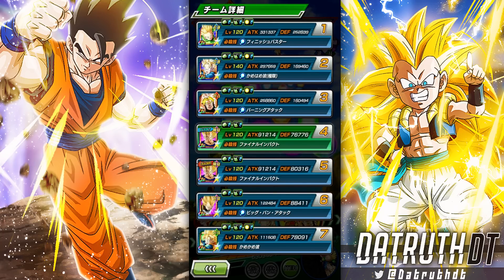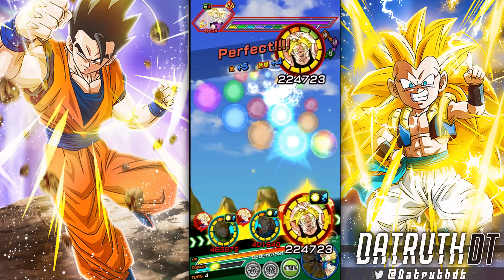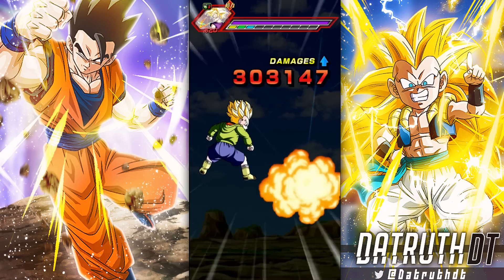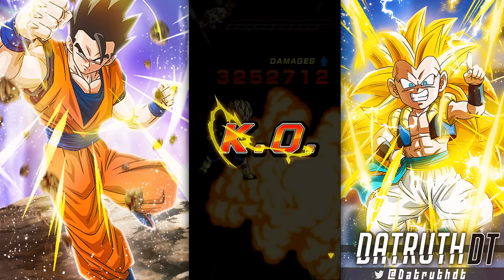That's around 252 defense with a lot of extra support. Goten is supporting a little and the hybrid Saiyan support Trunks at the end as well. I just wish he could dodge in slot three — stacking defense and getting that much dodge would be pretty good. But this is a decent showing. I'm not going to hate on him; this is a character that actually has the tools to help in tough content.